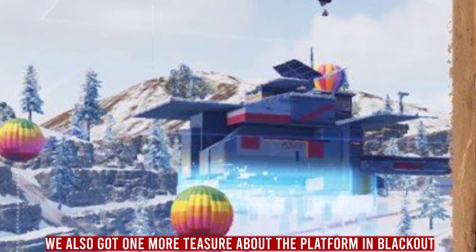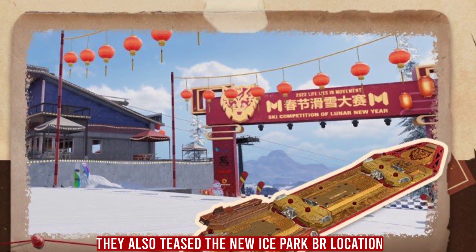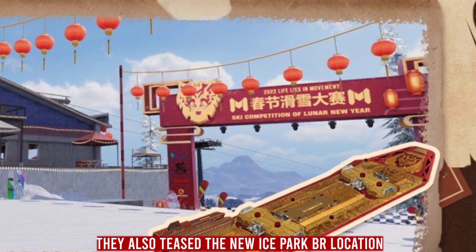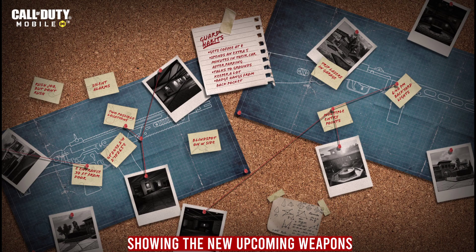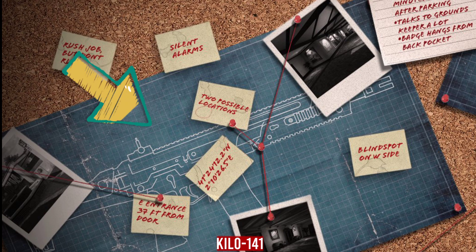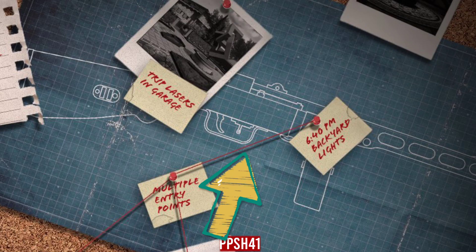They also got one more teaser about an aerial platform coming to Blackout, and they teased the new Ice Park location. Finally, an official teaser from Call of Duty Mobile revealed the new upcoming weapons: the Kilo 141 and the PPSH 41.